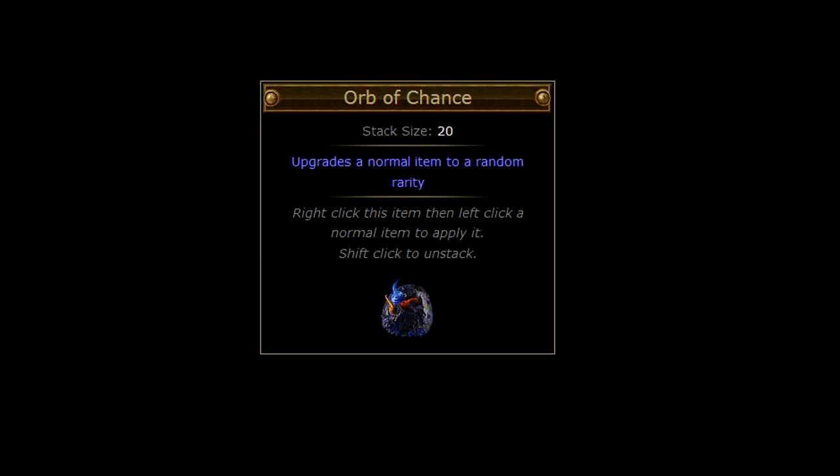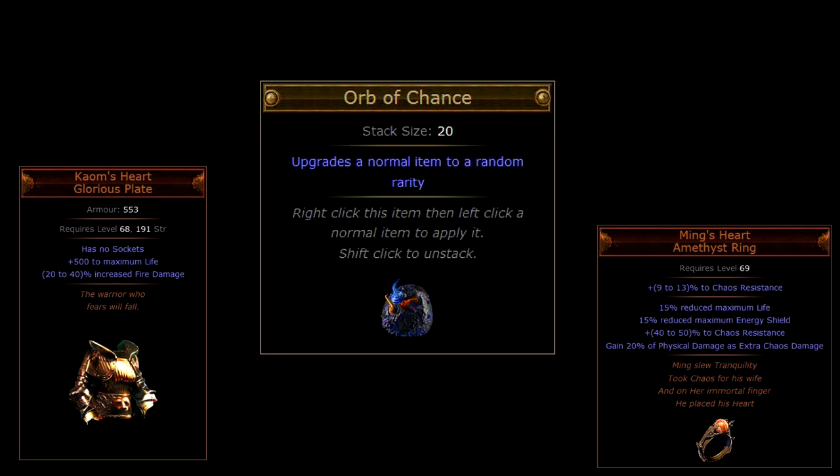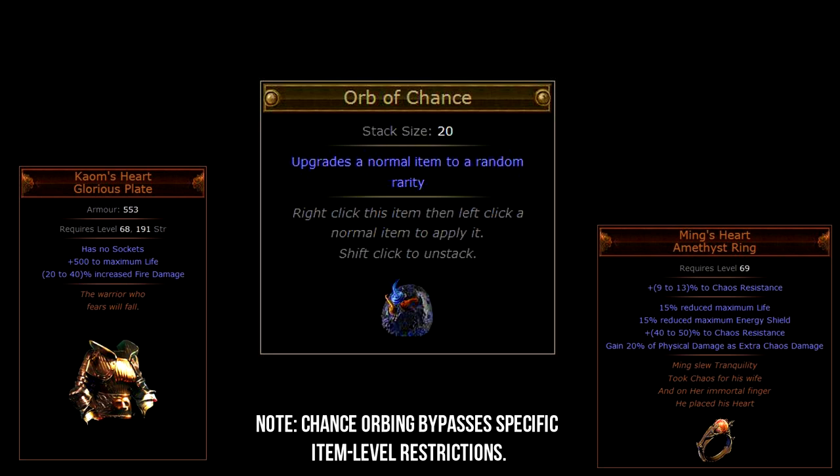In this video I'm going to present 13 items you might want to chaos orb in hopes of hitting the jackpot. These items are either worth a lot, very useful, or in lots of cases both. Besides these 13 items there are of course lots of other great items worth chaos orbing, however these are the top tier ones. I'll also show you a rough estimate of the price you can expect, though sockets, links, and rolls are not taken into consideration, which is why you'll see some very varying prices.